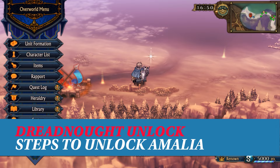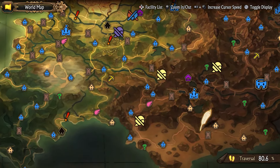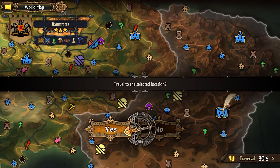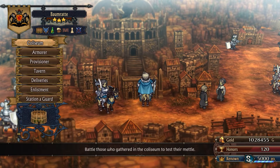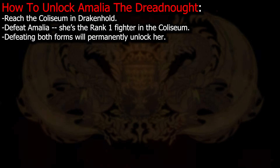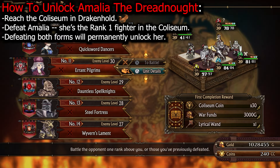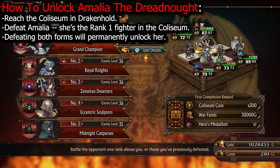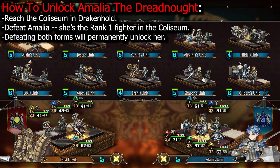After completing Cornea, you'll be given the option to invade Elfheim or Drakkenhold. Progress into Drakkenhold and liberate the city of Bormrath — that's where you'll find the Colosseum minigame. The Colosseum has two types of battles: offline and online. Select offline battles and progress up the ranks.